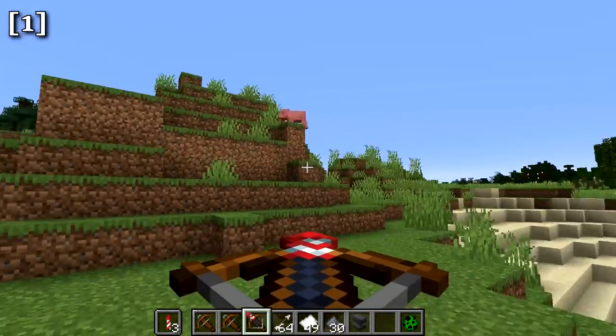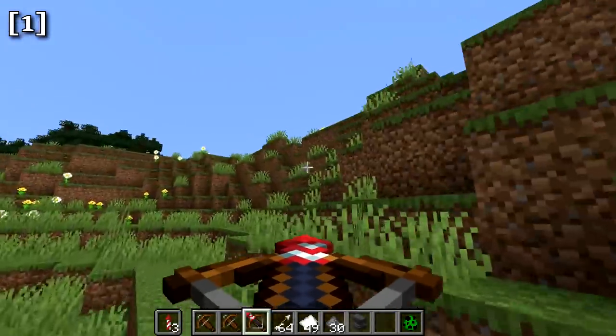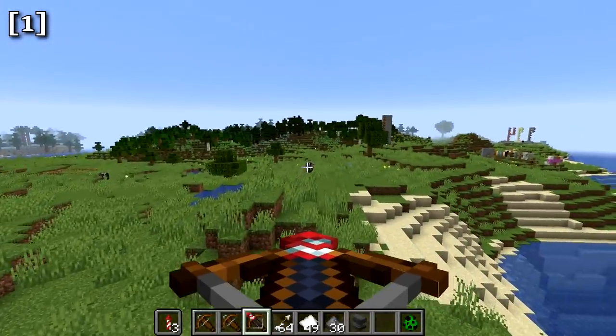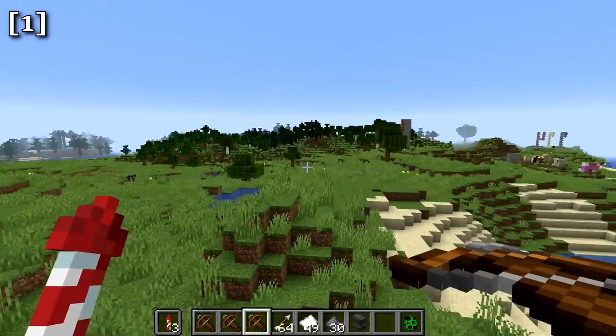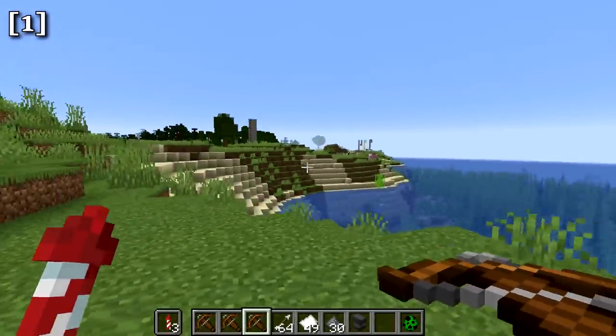Rockets with more explosion charges deal more damage. Single-explosion rockets do some damage, but rockets with seven explosions are much more powerful. Shooting a high-explosion rocket at a cow, for example, can take it down in one hit. That's a very useful tactic with the crossbow.